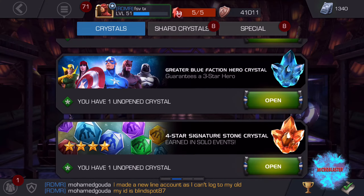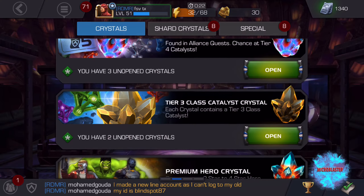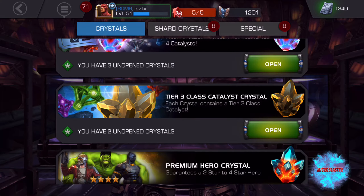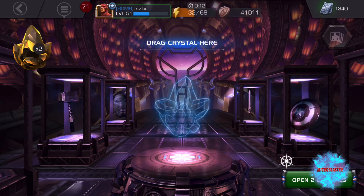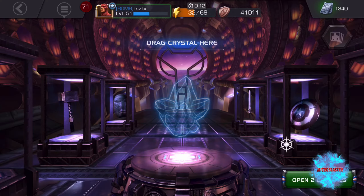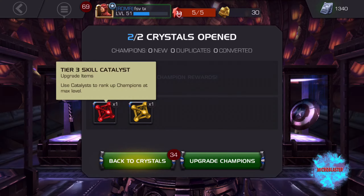Oh, there's a four-star signature stone - I'll take that one. I'll definitely open up that one. Let's also open up this three-star tier catalyst - there are two of them. I'm just going to go ahead and pop both of those open. I have a skills and a mutant three-star tier three catalyst. Let's do it.